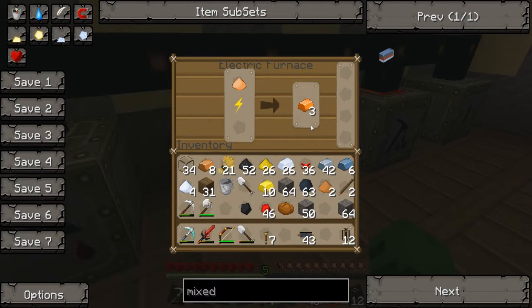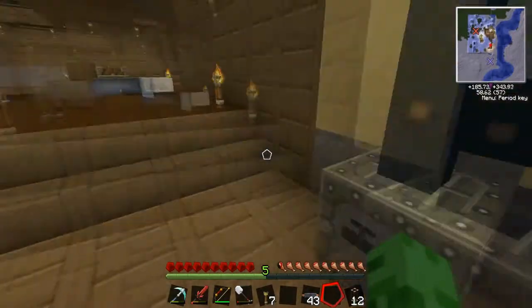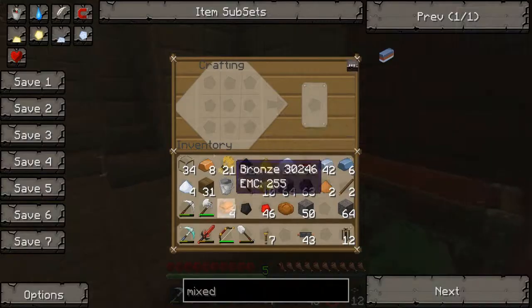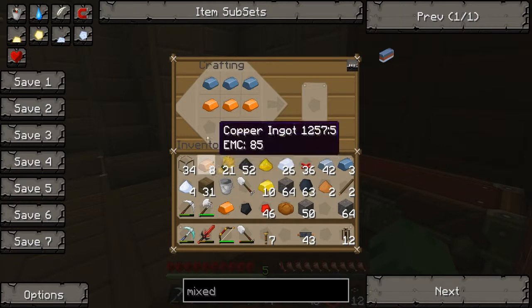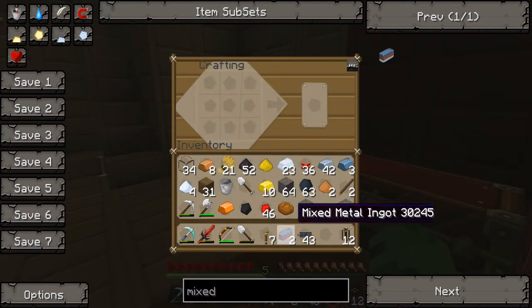I'll just continue making my bronze — my gold dust, I meant. Let's go craft up these mixed metal ingots. Please tell me I get two in the end — I spent so long getting this bronze. Thank god, I have two. That's all I need.